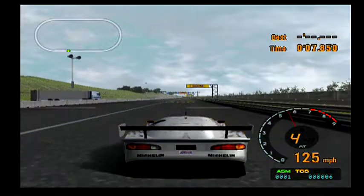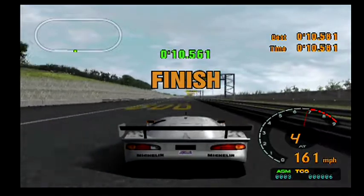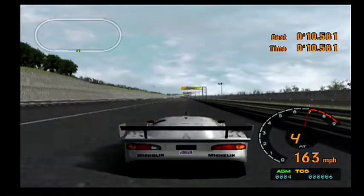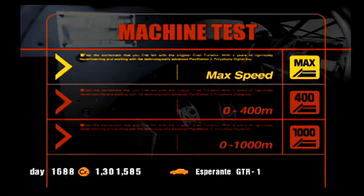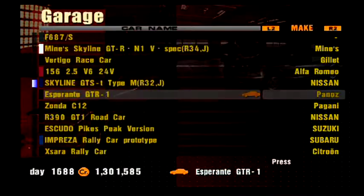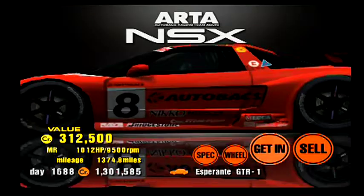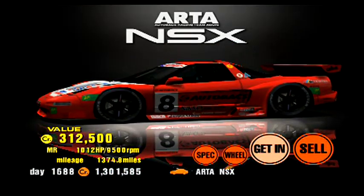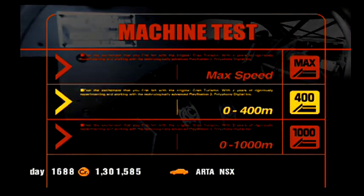Have you ever noticed that the Panos Esperonte interior light is different colors on both sides? On the left it's white, on the right it's red — I thought that was interesting. We've been doing this for a few weeks now. I like to spread them out because I don't want to use every good idea at the beginning and run out, so I'm trying to space out my ideas.